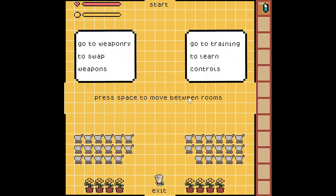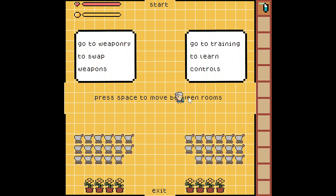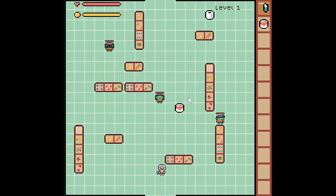All right, here we are in the start room. You can visit the weapon and training room to learn the controls and get some practice in. You use the arrow keys to move, space to pick up items and move between rooms, Z to attack, C to toggle inventory, and X to use an item. Now that we know the controls, let's go and see what lies ahead.